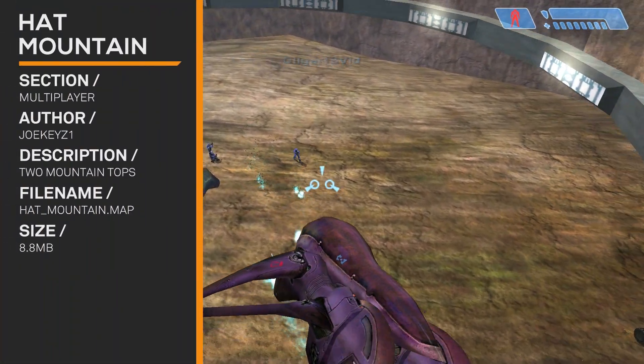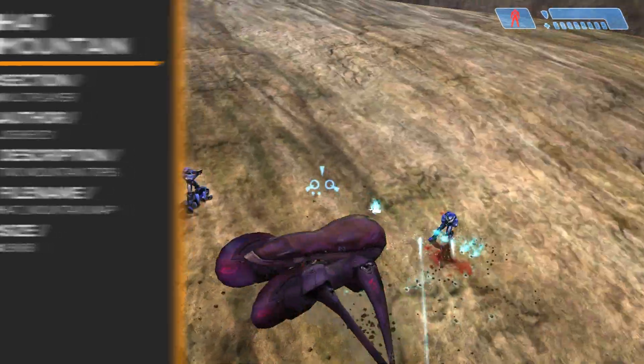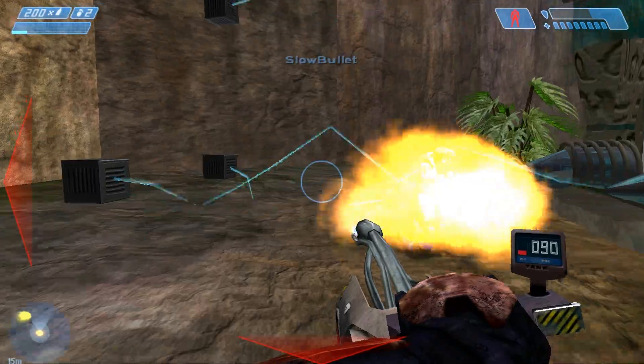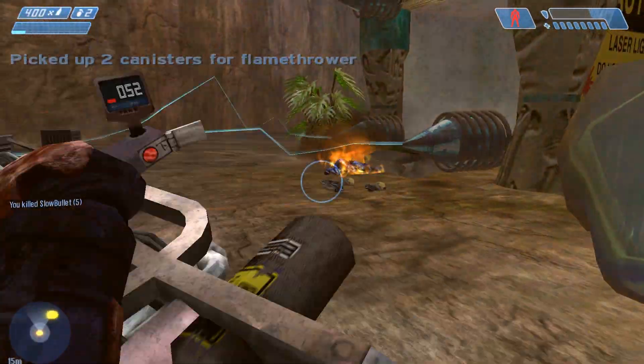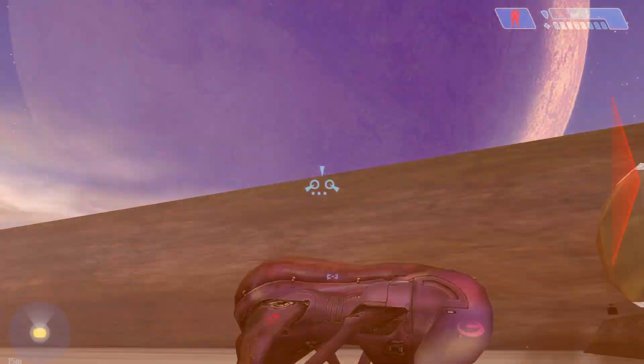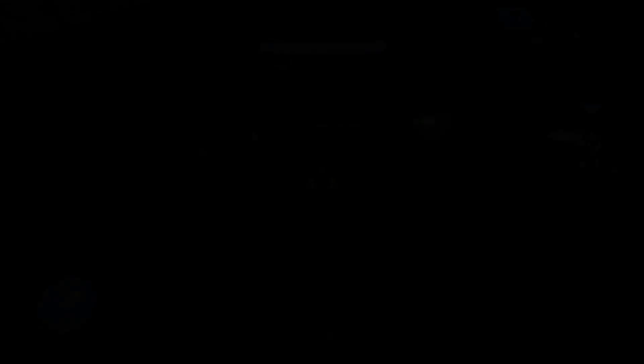Hat Mountain. Bullet was really excited there for that last one, so I have to be excited for this one. It's like two mountains and they're killing cyborgs and stuff. It's interesting. The only problem is there are no hats! Where are the hats?